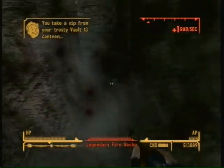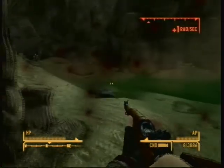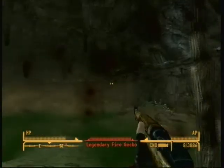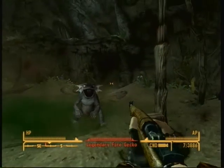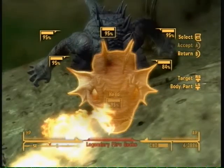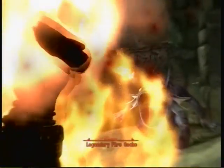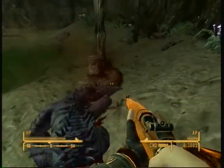A Legendary Firegecko guards the evil gnome pretty much. I just said Deathclaw by mistake — Deathclaw's actually tough. This thing's quite easy to kill; I'm just using this machine gun with JSP handload rounds, and it's a two-shot kill to the head.